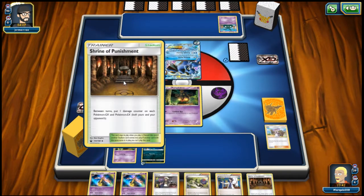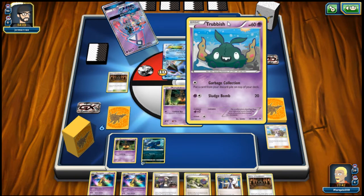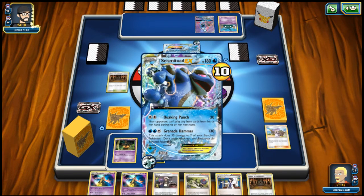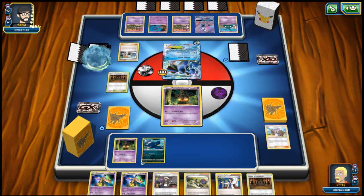Hopefully he doesn't have anything to get the Shrine of Punishment. I don't have much as far as tool removal, so I may have to use Guzma to knock out this guy. It's going to be hard because of that other damage on it. I'm going to be item locked after this turn with Quaking Punch — your opponent can't play item cards from his or her hand during his or her next turn. So that's part of item lock, and there's going to be ability lock coming up too.